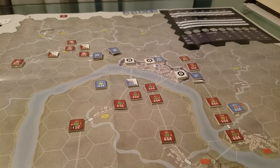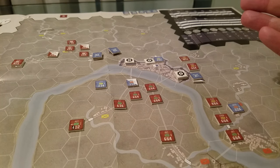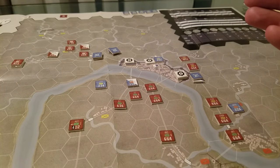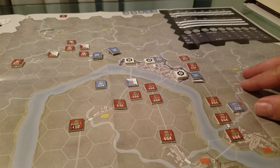The gameplay system is pretty straightforward stuff. It's a chit pull activation. First turn, the Japanese have initiative, so they get to select the first chit. Then, after that, you roll for initiative and you will be selecting a chit to play — you don't randomly pull them, but you select a chit to play. So far, the Japanese have won every turn except for this turn, which is now turn 4, and it's also the first turn for their reinforcements, so it's kind of nifty.